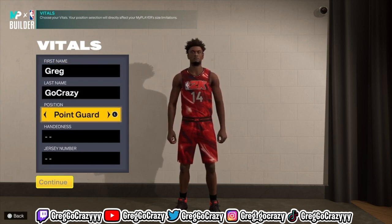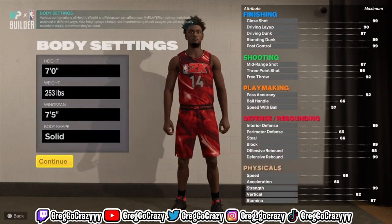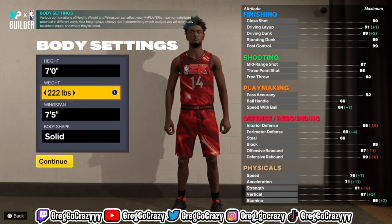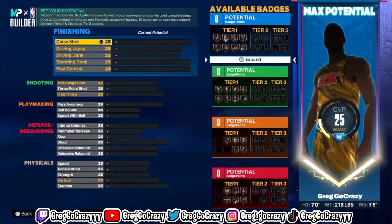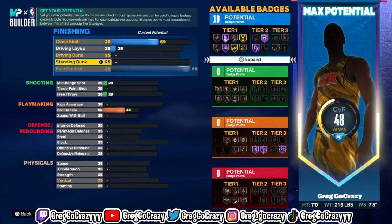I will be showing you how to make a seven-foot point guard center. This dude is like that — you're gonna be seven foot, dribbling, can dunk on people, playmaker, shoot, got a little bit of defense. That's really all you need on this game. The defense in this game really isn't that good so it doesn't matter much.